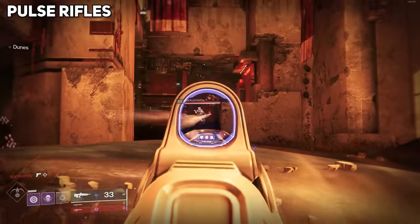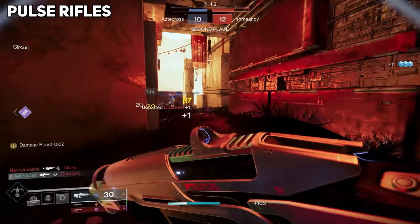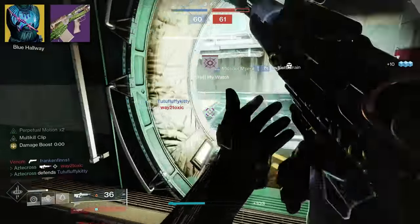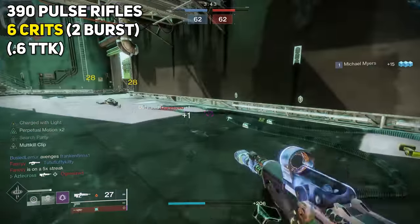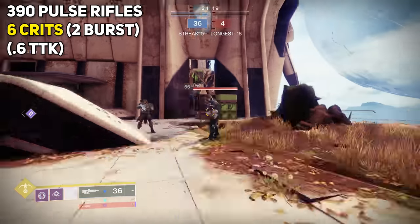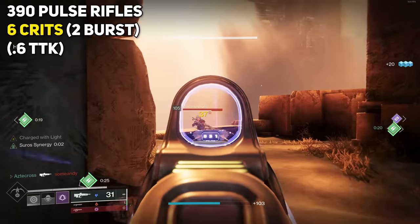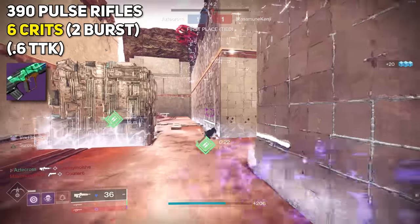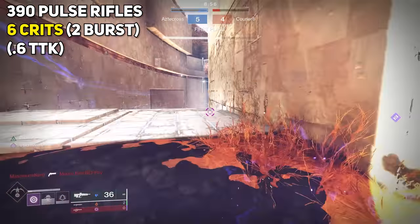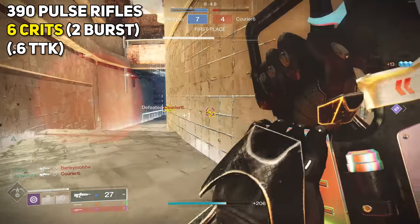Moving on to pulse rifles — 540s, 450s, and 340s mainly see minor changes to TTK values, meaning overall minuscule benefits. We were using Jurassic Green with Gyrfalcon's and it was nice, but no major change in TTKs, just forgiveness. For 390 round per minute Adaptive pulse rifles, though, this is where things get interesting. Adaptives actually benefit the most from Gyrfalcon's Harbinger, allowing them to 2-burst in 6 crits, bringing overall TTK down from 0.93 seconds to 0.6 seconds. Weapons like Yesteryear and Syncopation are looking good here. Even though 2-bursting sounds easy, it is difficult with strafing in the game, so while on paper it looks really good, it's not as achievable as you may think.